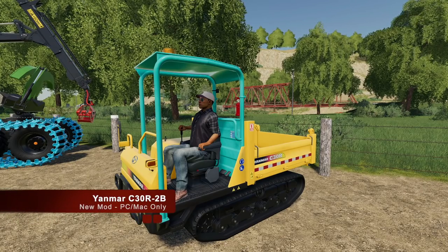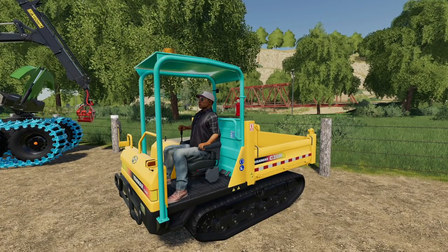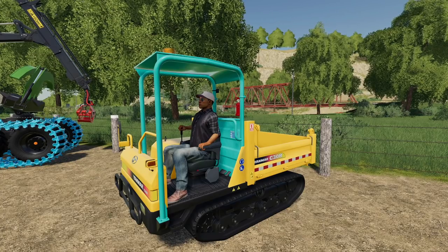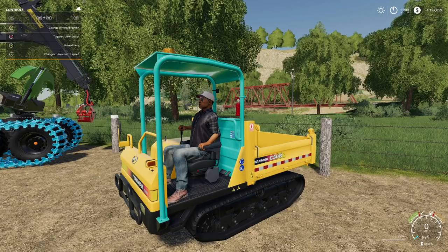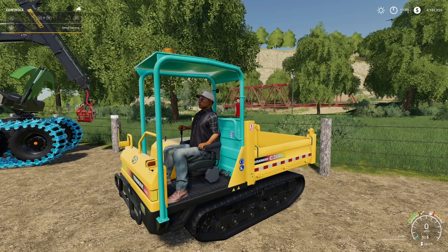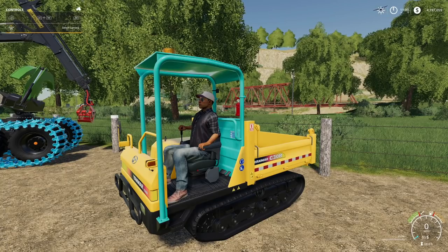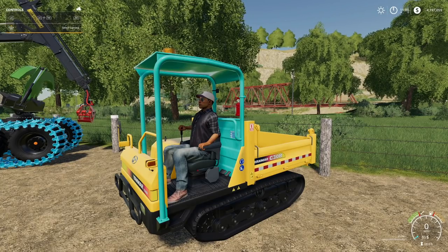Next, we have a new mod for PC. This is the Yanmar C30R 2B. This is extremely unique, but we can do a couple of things with it in game. Oh man, is this thing slow? It is slow as Dickens. Five miles per hour, man. Five miles per hour, but it's kind of the way it is. It's just tracked.